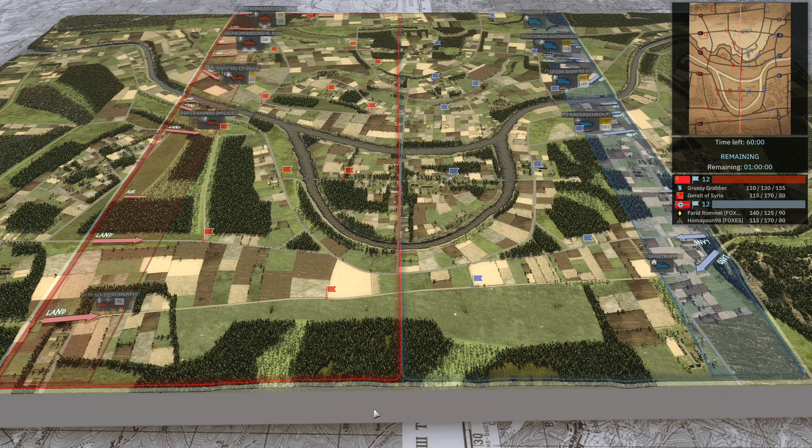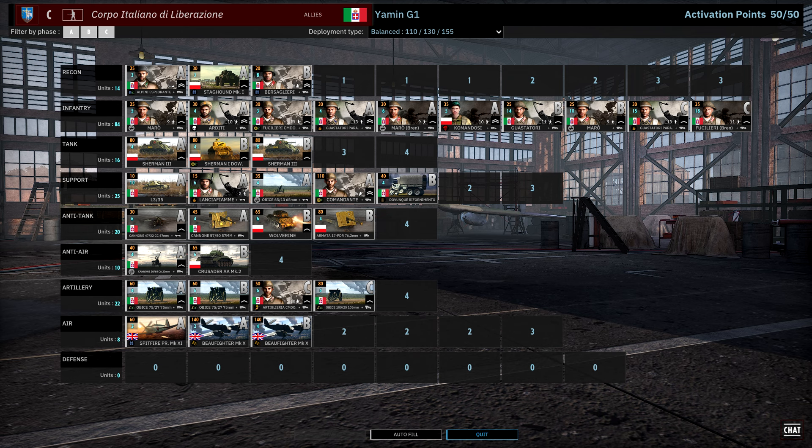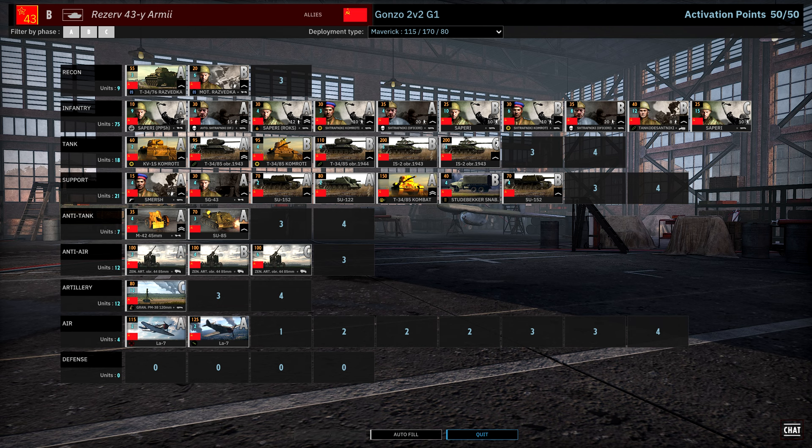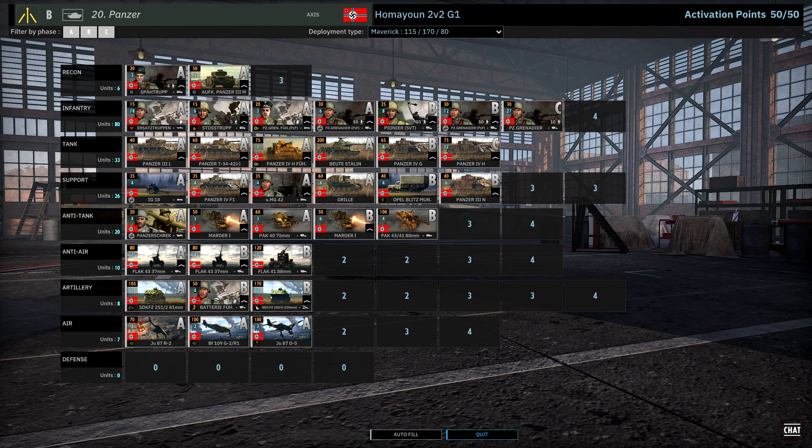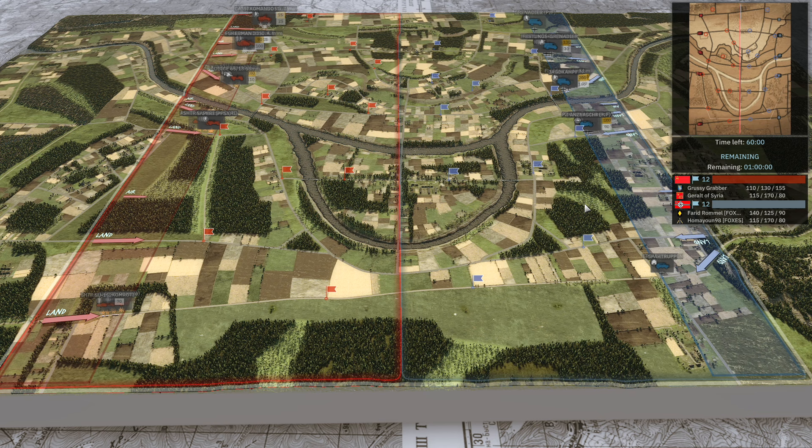In the grand final of Badger Jelly's 2v2 tournament today, they are playing on Awaba. On our left in the red team we have Grassy Graba and Gerald of Syria — that's Yamin and Gonzo — playing with Corpo Italiano de Liberazione and Reserve 43rd Army. On the axis side we have Faradromal playing Festin Dunkirchen and Humayun playing with the 20th Panzer.